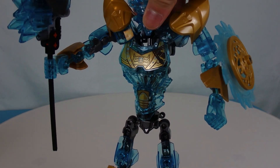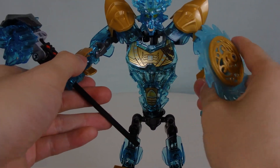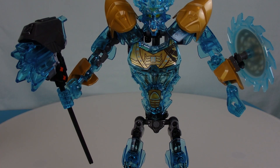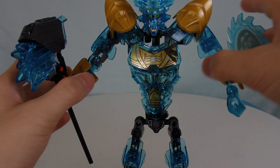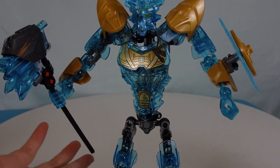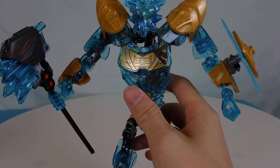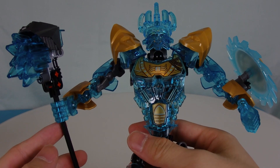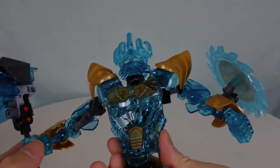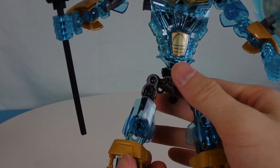Now, because he has a free hand thanks to the shield attached to his wrist, he can actually hold the hammer with both hands. When he holds the hammer with both hands and you do the waist articulation, it really looks like he's bashing the hammer into a wall or an enemy. When the designers came up with this figure they really, really thought this through — there are so many scenarios you can create just with this one Ikimu figure. The overall figure looks awesome.